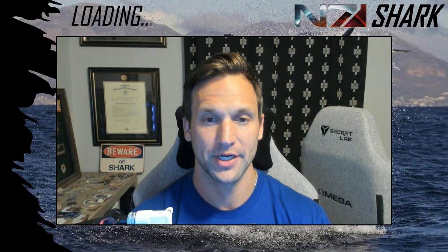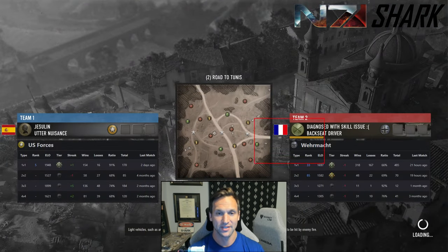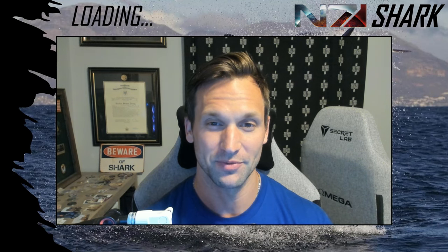Hey everyone, Shark here. Welcome back to the channel. Today I've got a 1v1 for you on the map Road to Tunis between a couple of really high level players. Playing as Axis we have Azillagath, who in the game is diagnosed with skill issue — coming from France, rank number 33 with Wehrmacht, using the mechanized battle group. Playing as the Allies we have Jezlin from Spain, rank number 5 with US forces, using the armored battle group. Casting this one with me is my buddy Fred, an up-and-coming player who provides a lot of quality insight. I'm a big fan of this match because it shows the value of a super clear plan from the start on Azillagath's part, juxtaposed against trying to preserve flexibility to adjust to your opponent's plan, which Jezlin demonstrates really well. Pretty awesome match — goes pretty late down to the wire.